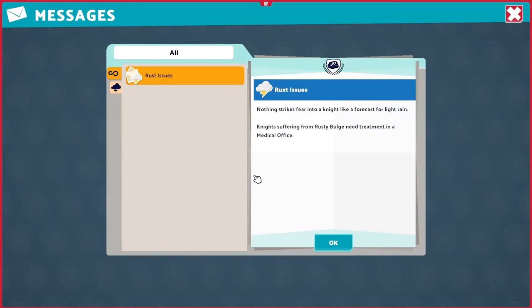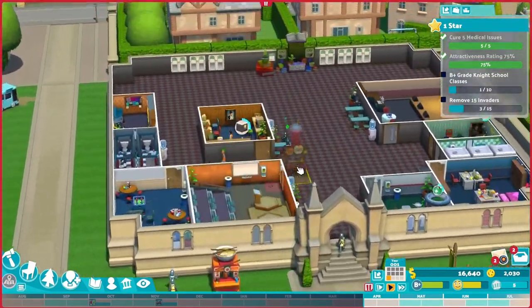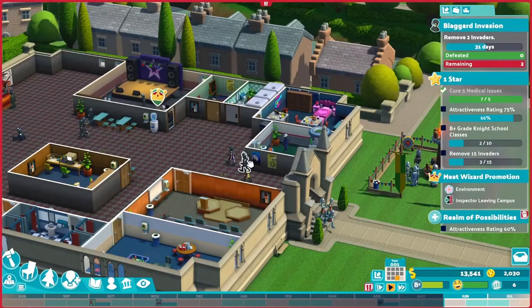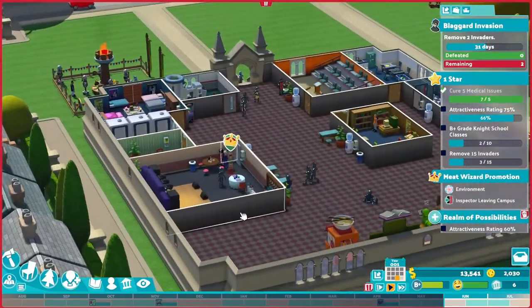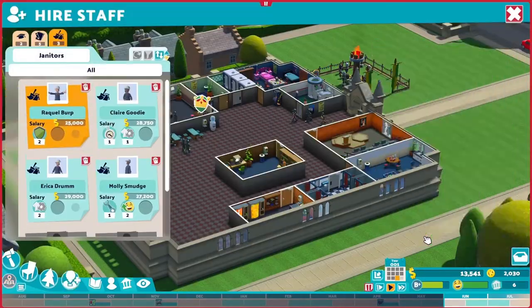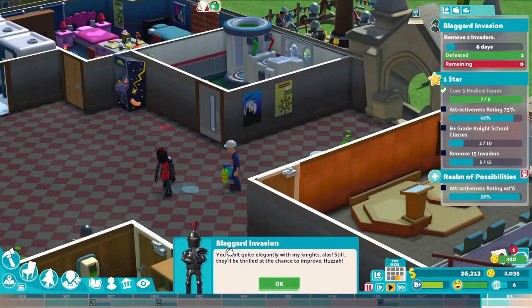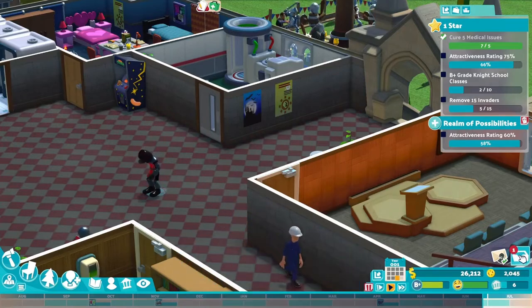Nothing strikes fear into a knight like a forecast for light rain. Exposure to rain causes rusty bulge, so putting the kiosk and book club objects outdoor is not a good idea. Please come inside! As we approach the end of the first year, our average grade is B+ and the students are very happy. All two invaders are here — I'm hiring one more janitor with a security qualification. Soon the two invaders are taken care of and we get another 10,000. Lovely!